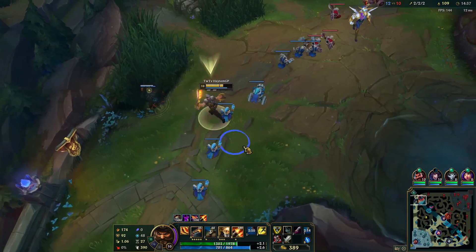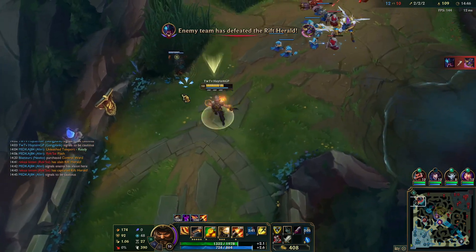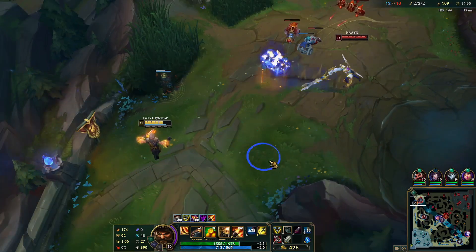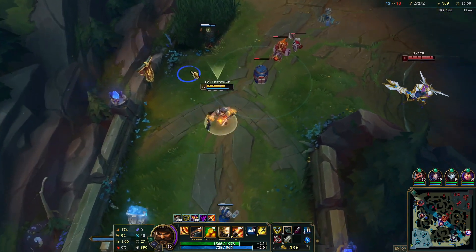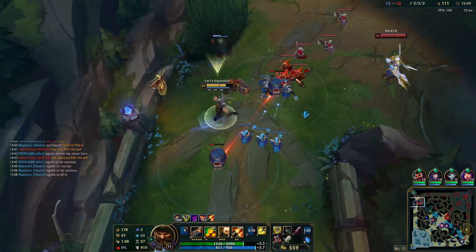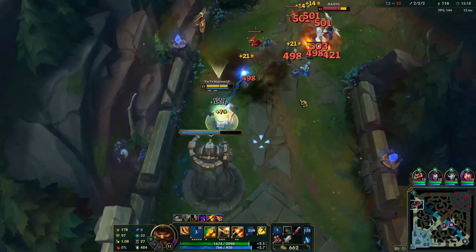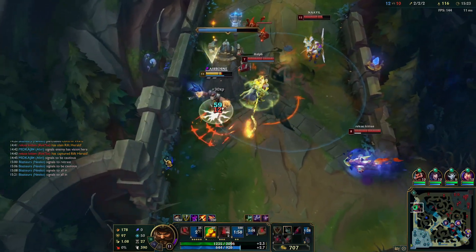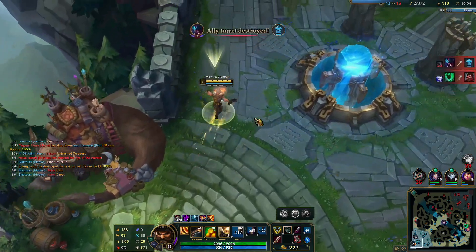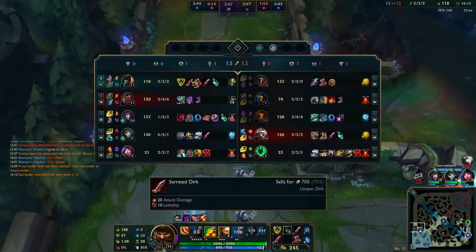Once again, same situation — he does not want to push in the wave and give me the farm for free, so he's forcing me to miss some minions. I accept this and just keep a very long distance from him. When the wave is pushing back to you, you do not want to use the barrel. You can see that I have two barrels sitting there but I'm not going to destroy them, because I don't want to be in a situation where my lane is pushing back to him. I end up getting 3-man dove here. After this, they summon the Rift Herald and take two tower plates, which basically ends the laning phase. You can see that I went pretty even with Aatrox for the most part until I got dove.